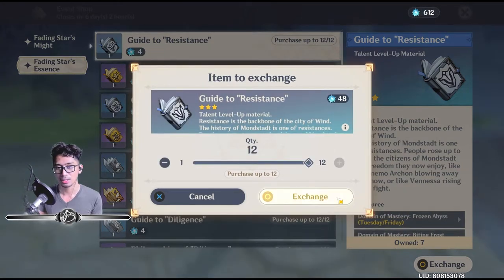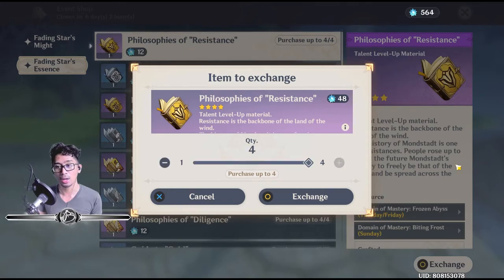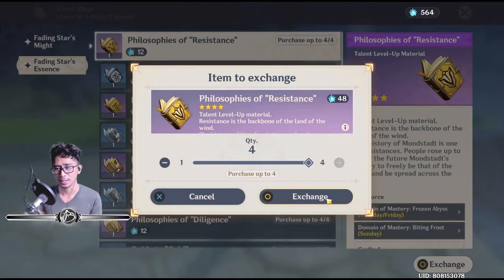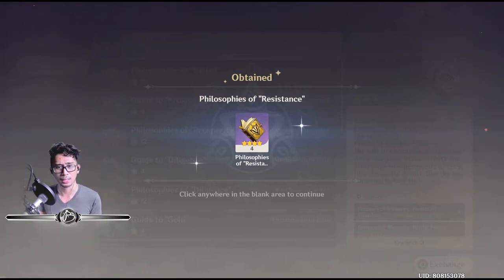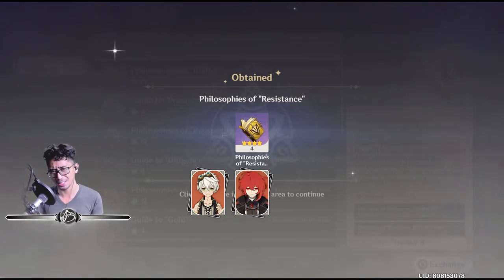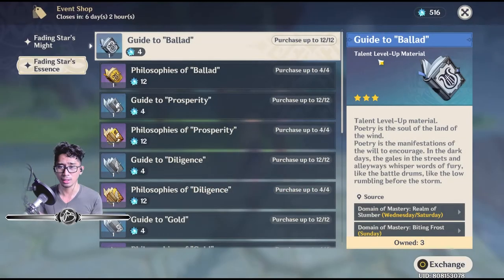Guide to Resistance and Philosophies of Resistance are pretty much the same — three guides equals one philosophy. These are for your Bennetts: specifically Bennett, Diluc, Jean, Mona, Noelle, and Razor.